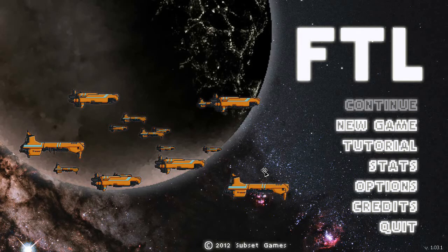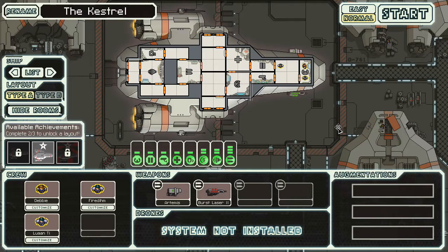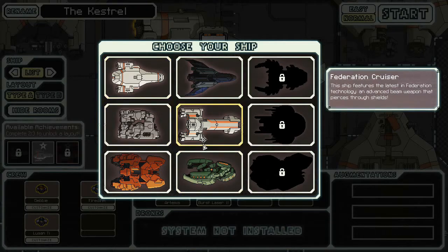Hey guys, welcome to Let's Play Faster Than Light, I'm Nye. We had a good game last time, got ourselves the actual win, and got ourselves a new ship — so we got the Federation Cruiser.